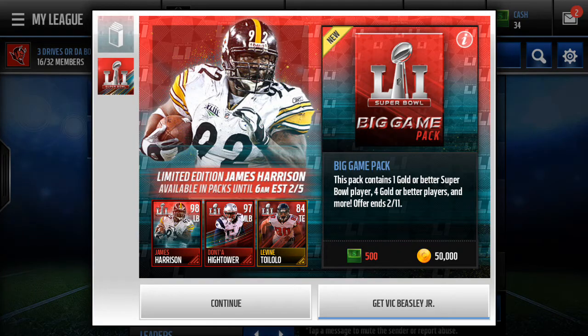If you look at the limited edition player, it's James Harrison. If you guys didn't watch Super Bowl XLIII, James Harrison was a key player in the game because he had a 100-yard pick six. Back in Madden 12, the reason his card was so good was because they gave him insane coverage stats since he did get a pick six, and they gave him really good speed since he got a 100-yard pick six.